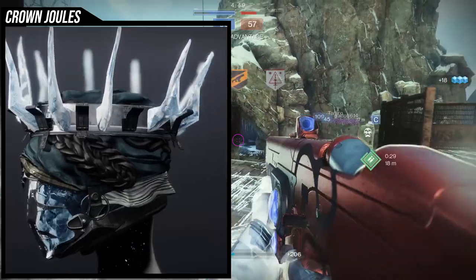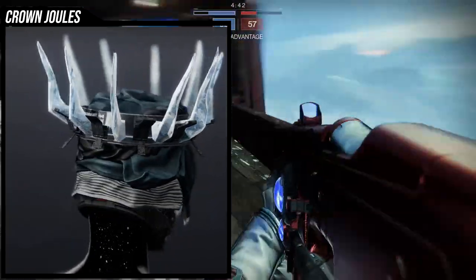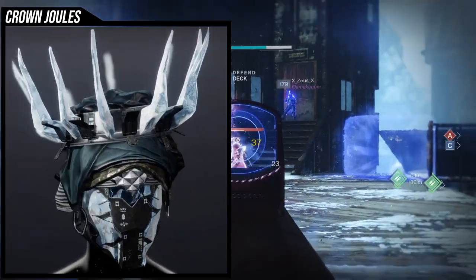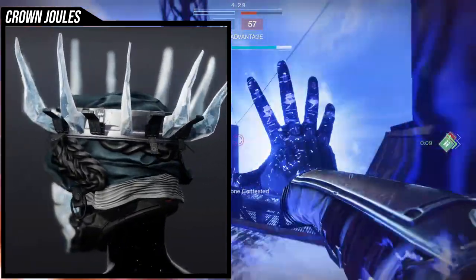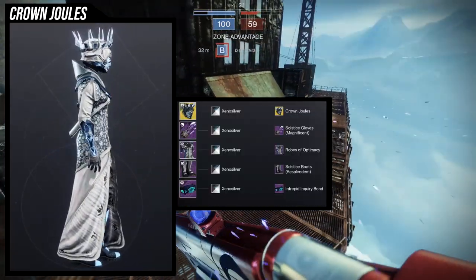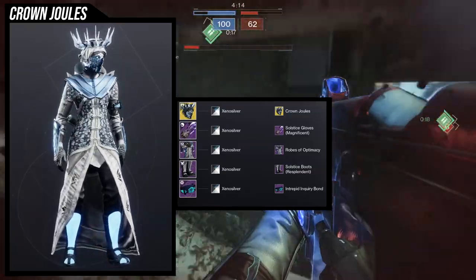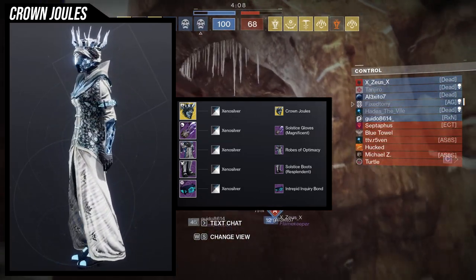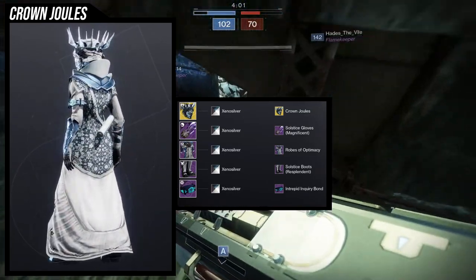The front of the visor is actually shaderable, which is a big plus. Though it's a little weird because the crystals are one color and then the front visor is a different color — but it does look cool so most of the time I don't mind it. For the example set I leaned into the whiteness of the crystal, which is why I'm using Xeno Silver, one of my favorites. For the arms, Solstice Gloves Magnificent — I wanted a little more glow without being super intrusive.